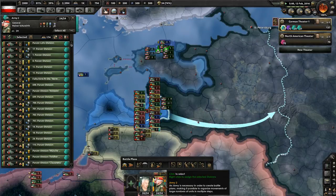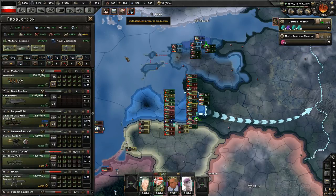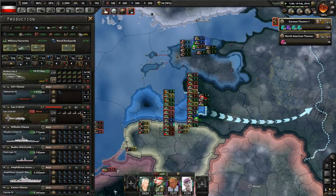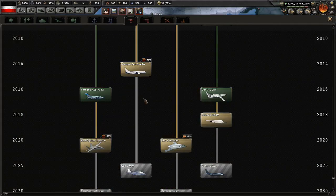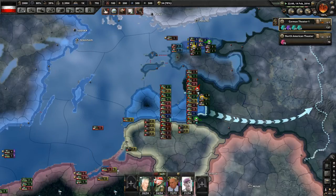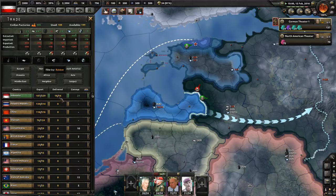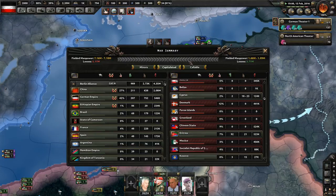We're going to slowly break out, hopefully with the help of my allies. We do have outdated equipment in production to fix — it looks like it's my unmanned aerial vehicles, which I'm not really even producing right now. I've researched pretty much everything you could possibly want at this point in the game. Let's take a look at the situation now.